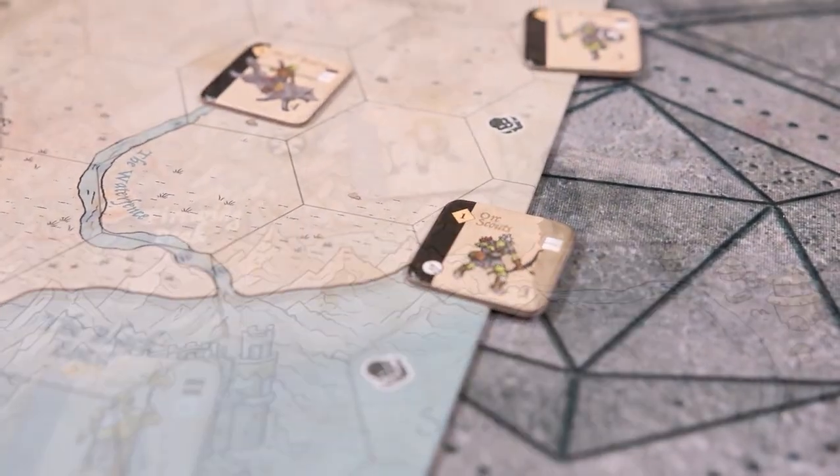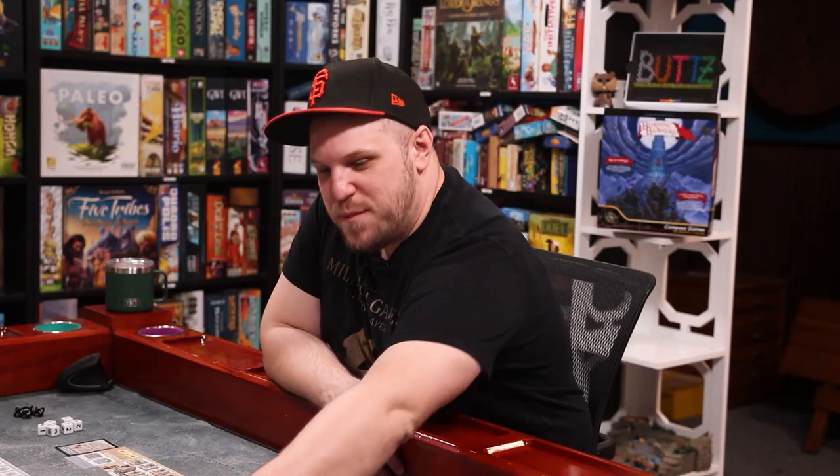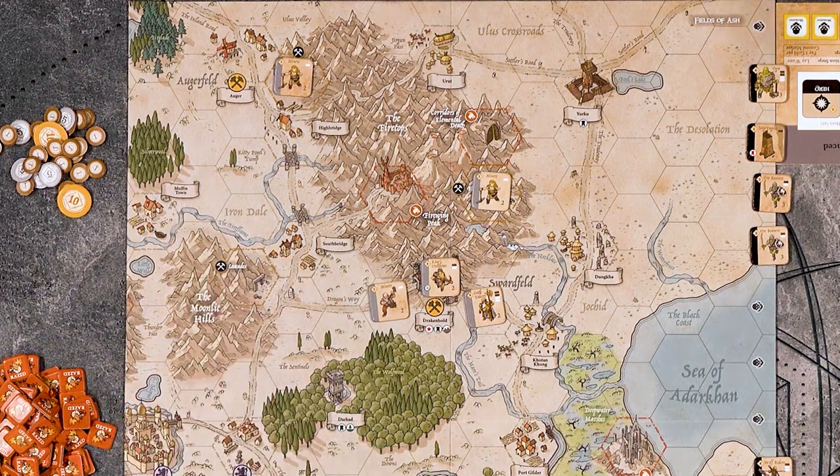The Oathborn dwarves must stay true to their hardy selves and outlast the orcs. We are the orcs versus the Oathborn dwarves - classic adversaries. The year is 584. These factions always don't get along, and they sure don't.